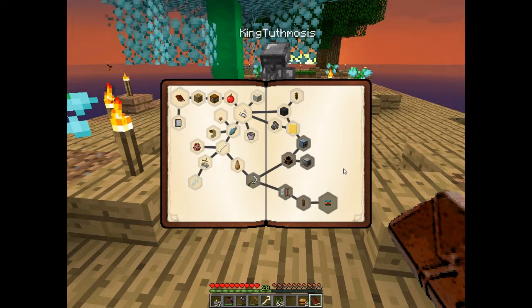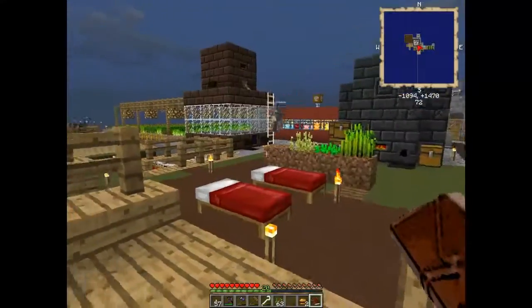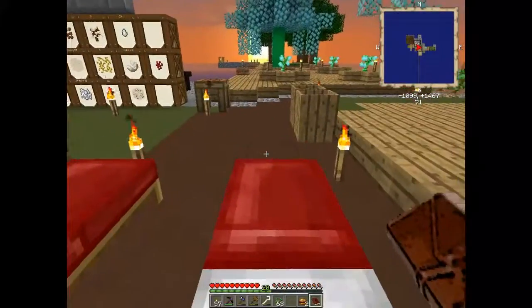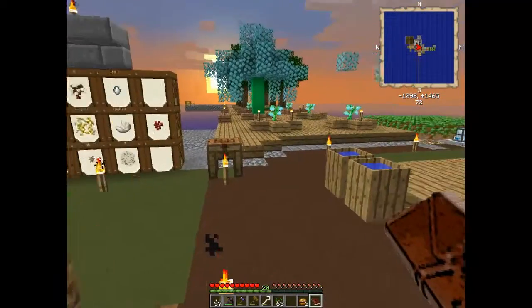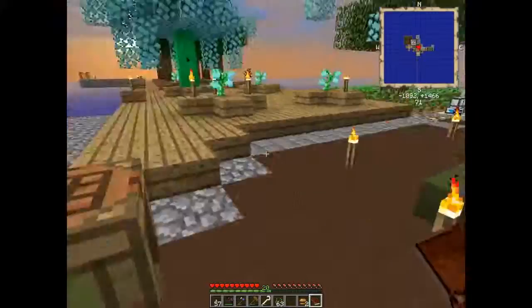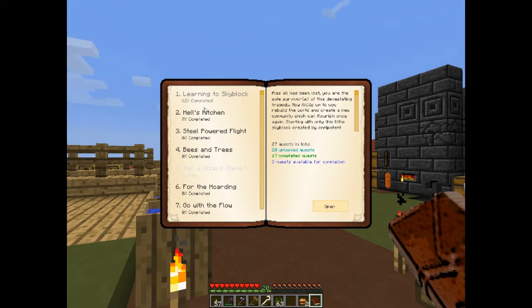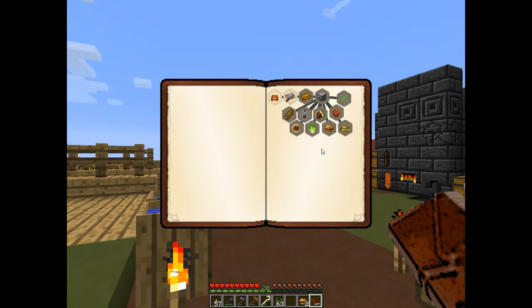The next one I'm closest to being done with is Steel Power. I just have to make the steam turbine and the jetpacks. I did have it done before the update - I know, not my fault. That was sad and we're not going to talk about that anymore because I was further along. I was in Hell's Kitchen though. I'm actually supposed to be further in this if I remember correctly.